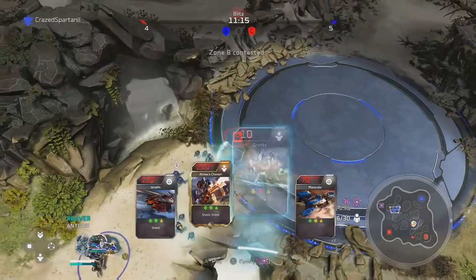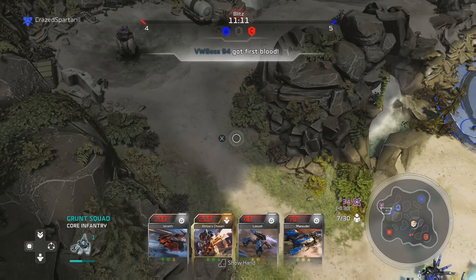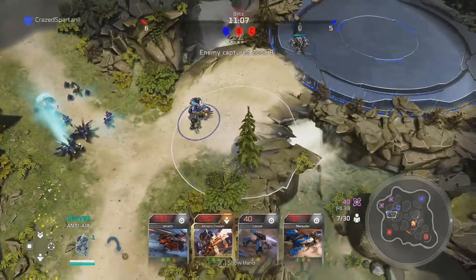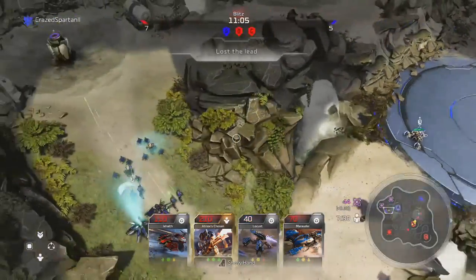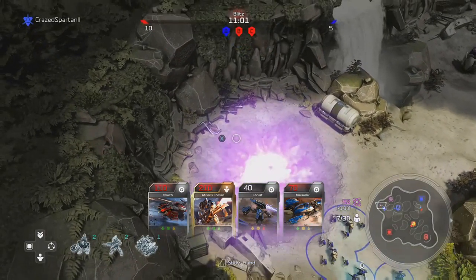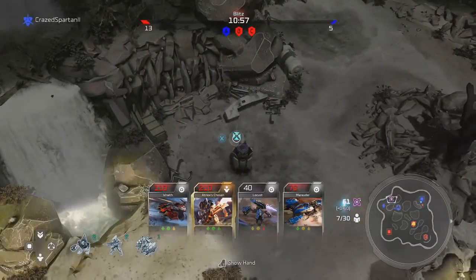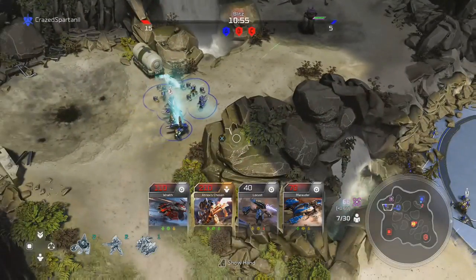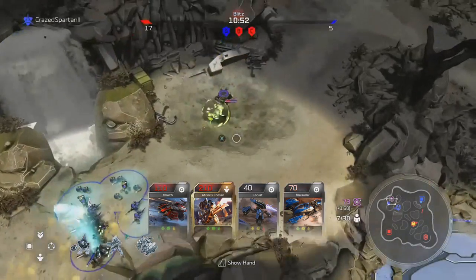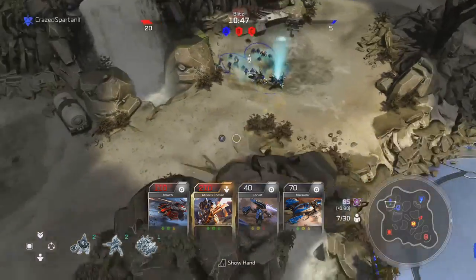What I'm going to do is go and gather cores. The significance of gathering cores is, number one, it adds direct energy to you so you can call in better cards or higher ranked cards, and then you can have higher ranked units on the field. But the second thing it does when you gather these little cores is it increases your energy rate.